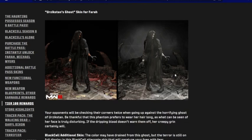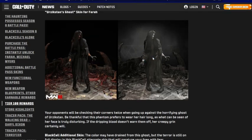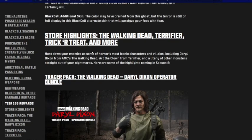Complete the battle pass for the completion sector Tier 100 reward — the Urzikstan Ghost skin for Farah. This is kind of creepy, especially the Black Cell version, though the regular one on the left is also pretty creepy.